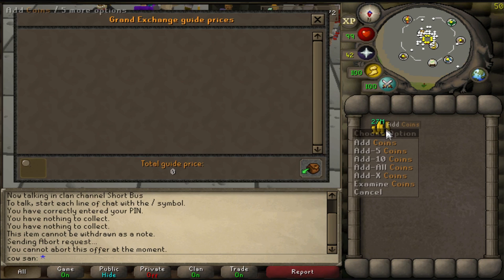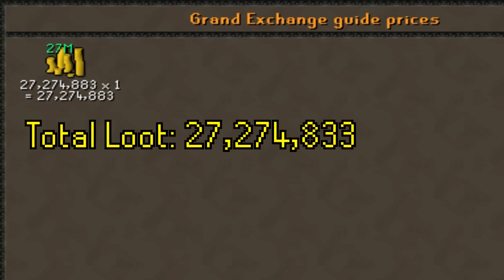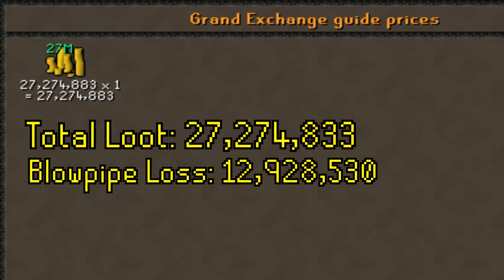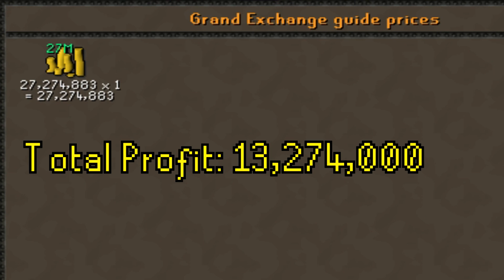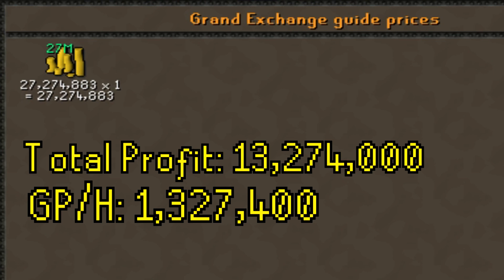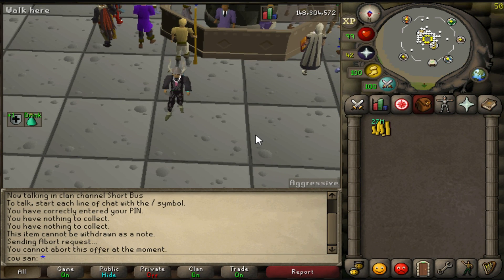Final total: 27.274 mil - I put in the battle staffs and everything I missed in the first count. It cost us 12.9 mil in dragon darts and scales, plus roughly another mil in other supplies, so rounding to 14 mil total costs. 27.274 mil minus 14 mil means we made a whopping 13 mil profit - 1.3 mil an hour at rev caves. Due to the dragon darts, I definitely wouldn't recommend it. Rune darts are a lot better, and scales are going for a much higher price. Unless you get lucky with a nice bow drop, dragon darts with the blowpipe won't make you much money.